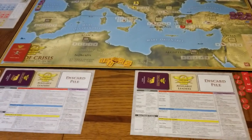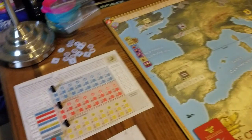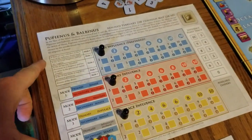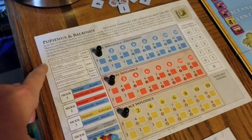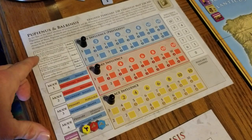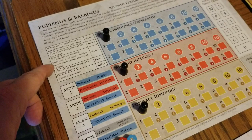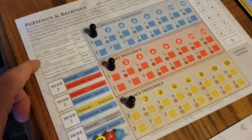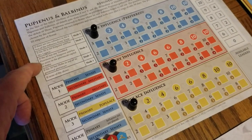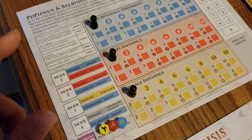Turn one always involves the bots, so let's start there. The bots don't have cards. Instead, you follow a decision chart. If the AI is not emperor and has 50 legacy — nope. If the AI has any troubled provinces — basically when you have barbarians or trouble afoot in the province — or if the AI has mobs. If none of the above, you go into mode one.